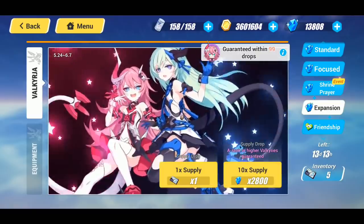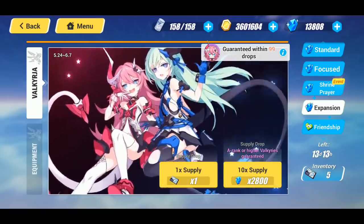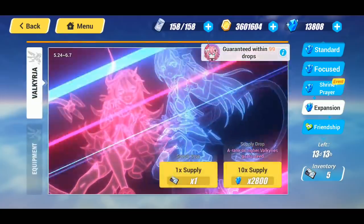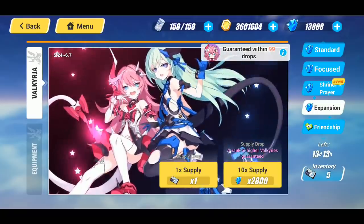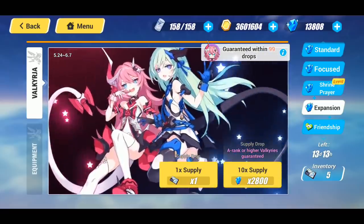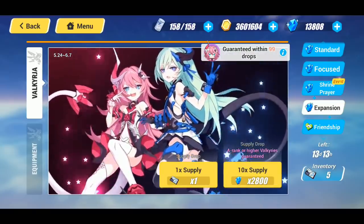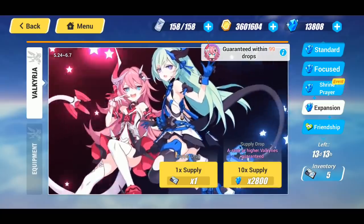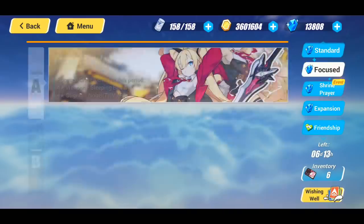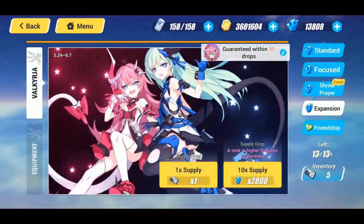I have slightly over 13,000 crystals and I also have some expansion supply cards as well as some focus supply cards. The way today's summoning is going to work: I'm going to use the crystals, and hopefully we can pull Rosalia early — I've heard two different pronunciations in the comments, let me know. If we can get her early, we can then jump over to the focus supply and summon for her gear.